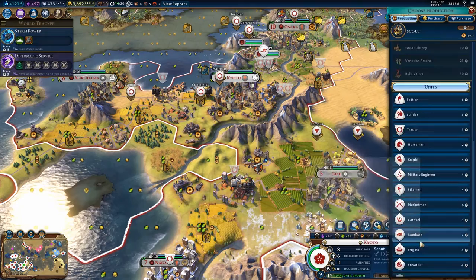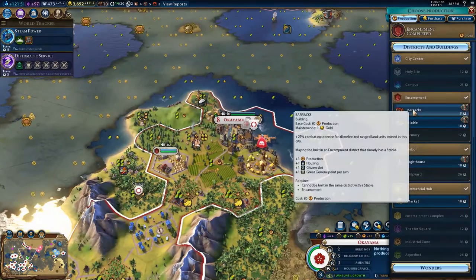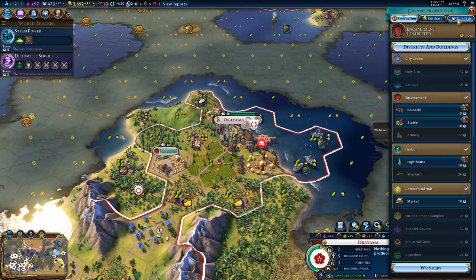I'm already building a scout, so that'll be fine — we'll sink one turn into a scout. I could faith-purchase a barracks here for a little bit of production and housing, so I'll faith-purchase a barracks just because I don't have anything else to use my Faith on.